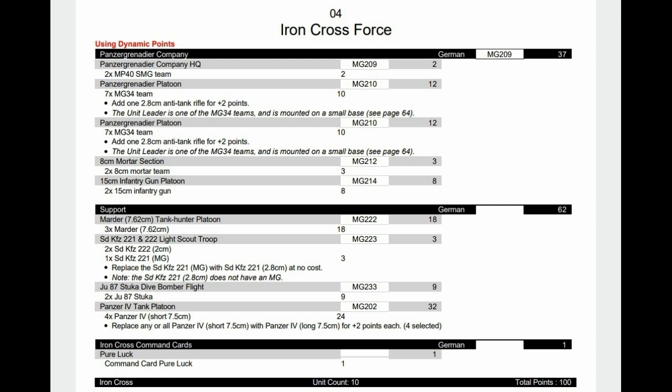Now something slightly different to the Africa Corps book — we have the Panzer Grenadier Company. These guys now have 7 teams in your regular platoon, and I've given them an anti-tank rifle as well. They also have two 2cm mortars — unfortunately you can't have more than two. Same again with the 15cm infantry guns. Obviously the artillery is a bit weedy because you're going to have to re-roll all your successful hits, but you've still got two templates. We have the return of the Marders in support, along with Light Scouts, some Stukas because I had points spare, and Panzer IVs with long barrels just keep coming back. They can go in reserve with the Stukas, and we have room for pure luck as well.